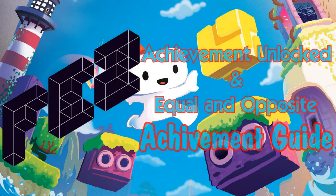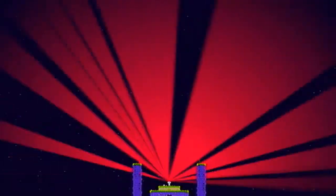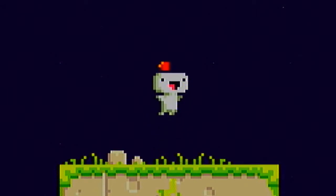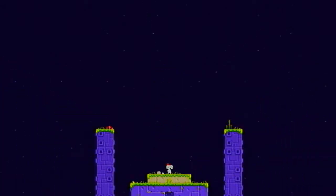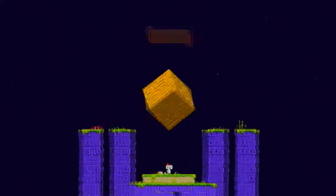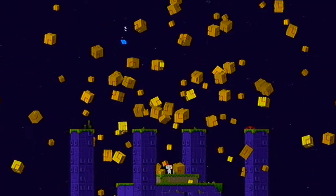Hello YouTube. In this video we'll be getting the two achievements, Achievement Unlocked and Equal and Opposite, for the new Xbox Live Arcade game Fez. First of all you want to have at least got to this part, which is pretty much at the very beginning, so you can actually rotate the world, otherwise you can't get either achievement. But anyway, once you get through this bit I'll tell you what to do after.